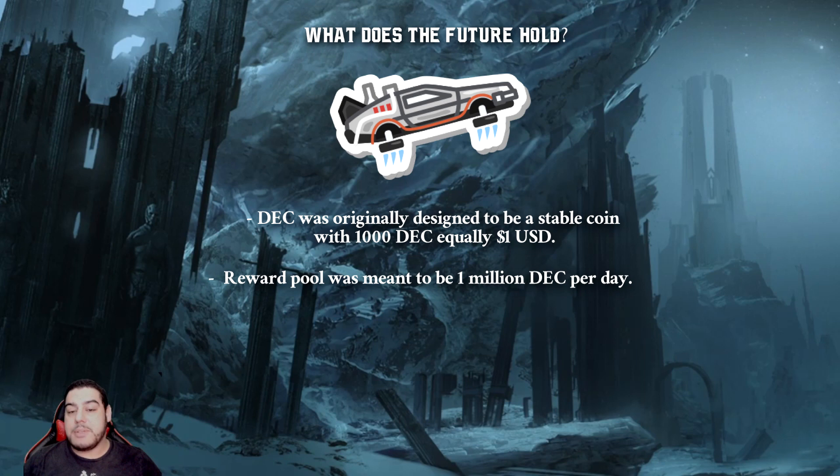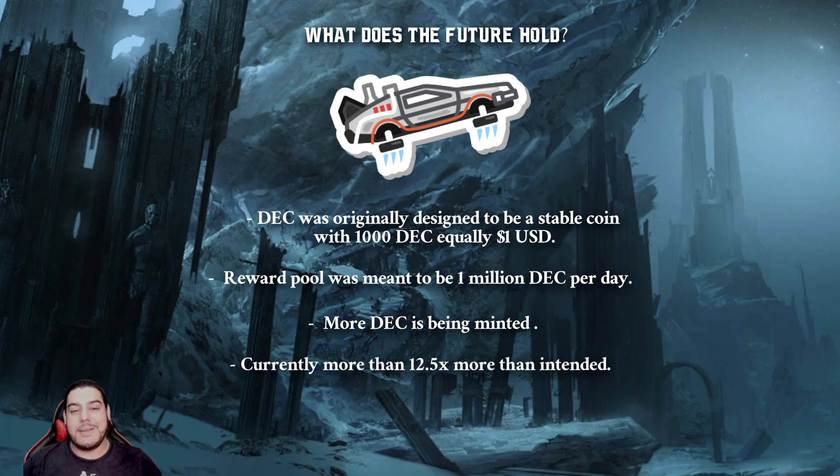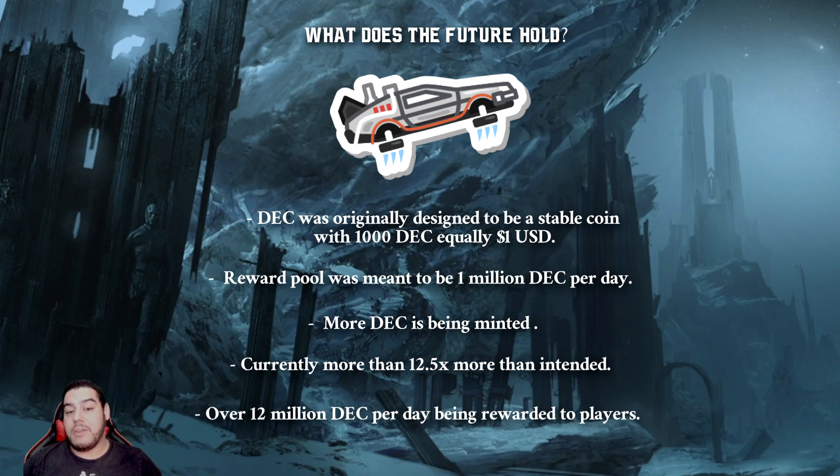Since the game's tremendous growth in player base, more DEC tokens are being minted each day than ever before. Currently, there are 12.5 times more DEC tokens being minted than the token was designed for, meaning over 12 million DECs being minted per day to reward players on the battlefield. This increase is directly proportional to the amount DEC has deviated from its intended value.